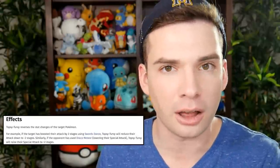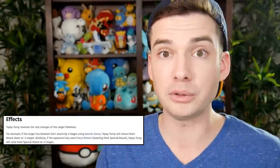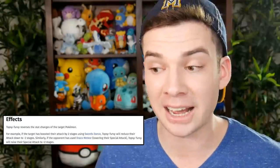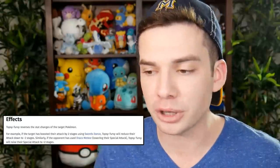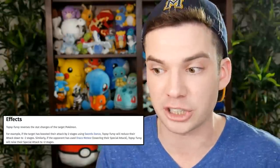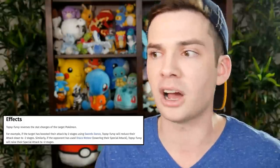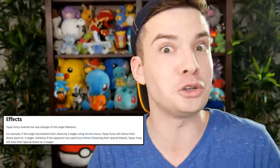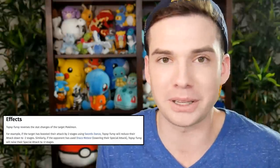How Topsy Turvy works is that it inverts the stat changes of the target, so all boosts become drops and all drops become boosts. This strategy has a lot of potential to completely shut down any seriously boosted enemy Pokemon — like if one got off a Belly Drum, you change plus six attack into minus six attack, which then makes it completely useless. But Topsy Turvy can also be used on ally Pokemon and therefore change the negative impacts of moves into positive ones.